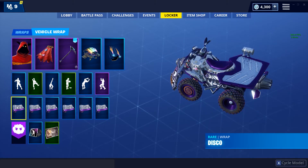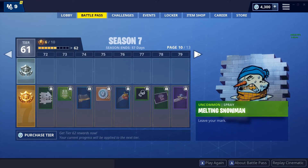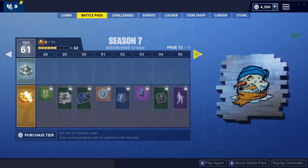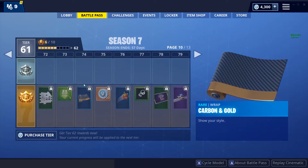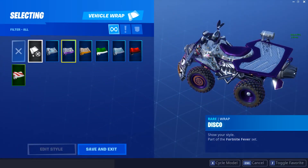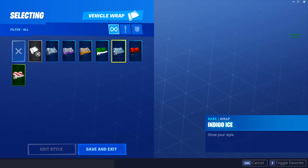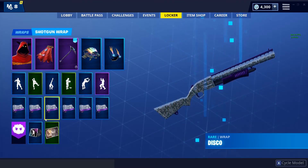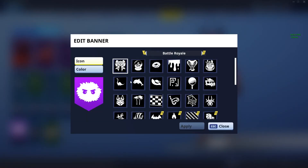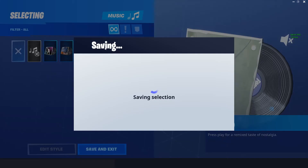For wraps, I think I have pretty much every single wrap except the golden foil one from the battle pass. So I've got Arctic Camo, Disco, Durrr Burger, Festive Paper, Indigo, Ice, Ultra Red, and Candy Cane. I really like these weapon wraps, they're really cool. I have a lot of loading screens too but I don't think you guys really care about those — not really any OG stuff.